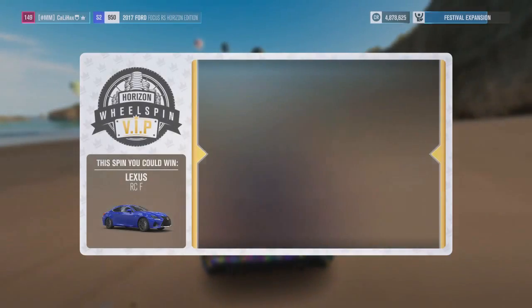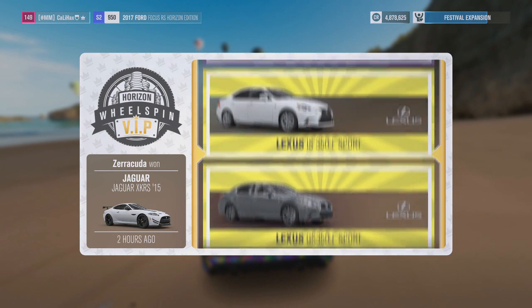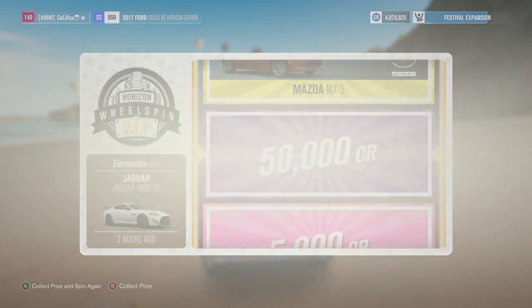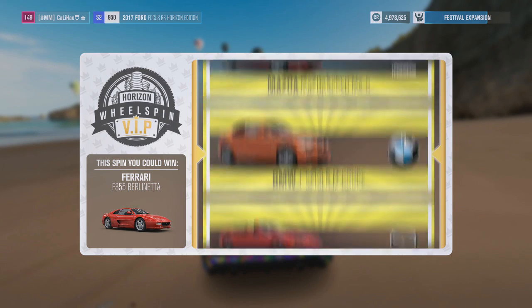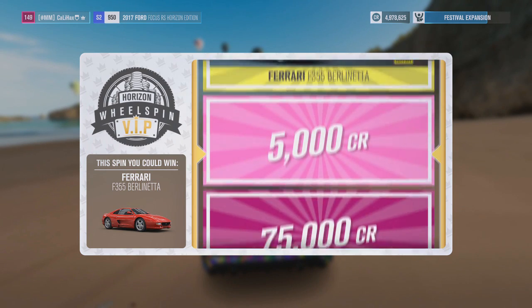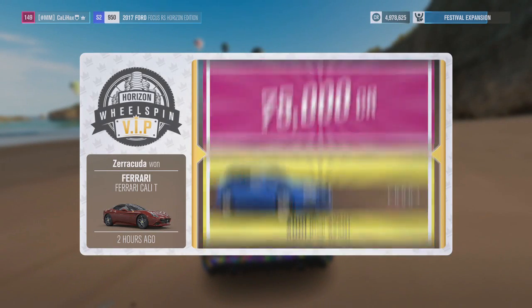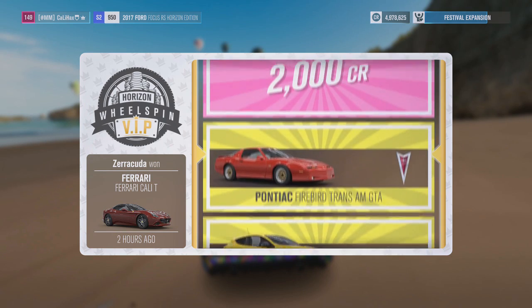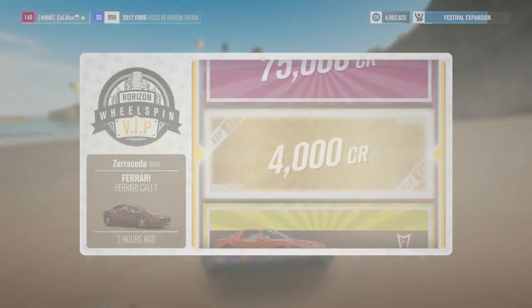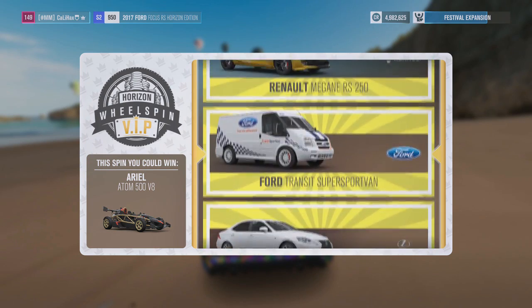Collect prize and spin again. A Jaguar - that actually looks nice. After this I think I'm gonna buy the Jaguar that goes like 300 miles an hour to show you guys on the channel. Because with the 5 million that I have basically - we finally won it! It's gonna be shown. I have enough money to buy it. Ariel Atom - I don't really want that, but I'll take it.